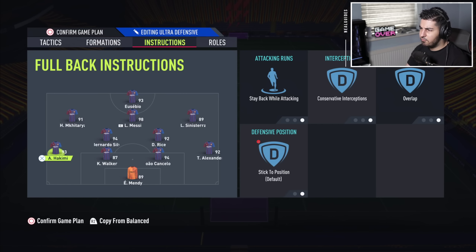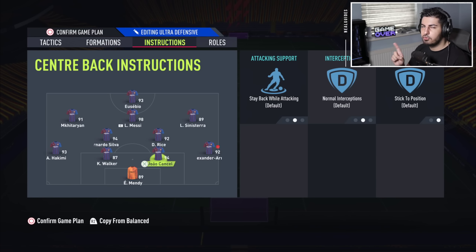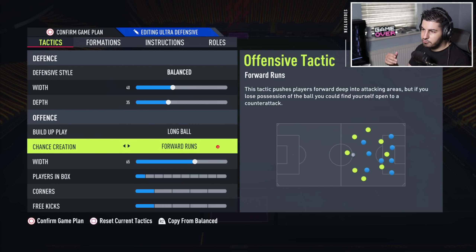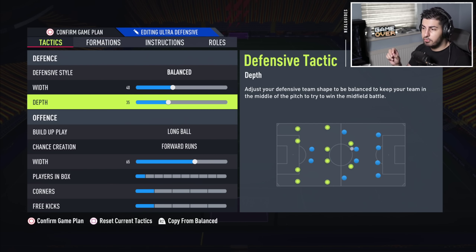Both left-back and right-back on stay back, conservative, and overlap. You don't really need conservative, but I keep it because sometimes a right-back goes forward too much when a through ball comes in behind — I prefer them to stay in position. But do not put conservative on a center-back. The goalkeeper is on balanced as well. If you are playing on new gen, you may want to increase the depth to about 55.